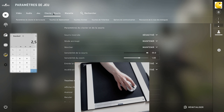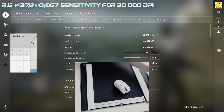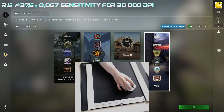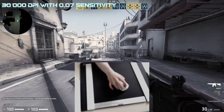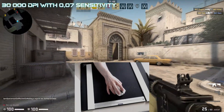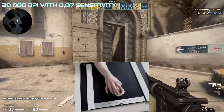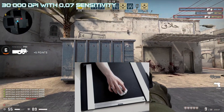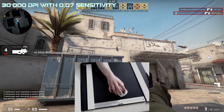Now let's make the same test but with 30,000 DPI. To reach my eDPI, I have to decrease my in-game sensitivity by 37.5, which means I have to divide 2.5 by 37.5, and this is around 0.067. Playing with 30,000 DPI in CSGO is completely the opposite. It's smooth, maybe too smooth. Moving your mouse around gives you a great feeling, but when you try to track a target or a border, it's harder. It's like the mouse is anticipating your movement.